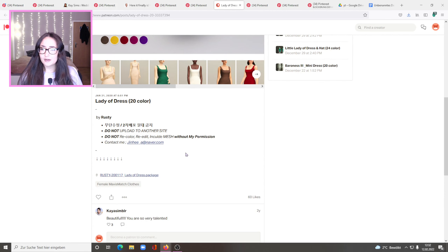Rusty has so many formal wear dresses — it's insane, I can't get all of them. This one is really cute though — it's giving me courthouse wedding because it's nude, not completely white, but also a great wedding guest look. I kind of need this. I should just ask Rusty to give me a folder with all their CC. This one is really basic but the white is absolutely beautiful, and even the black one for a funeral or just formal wear.